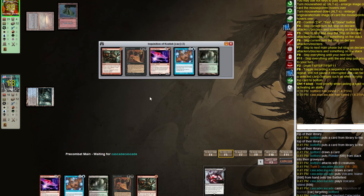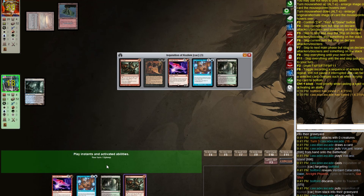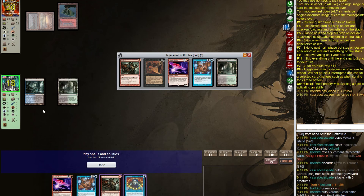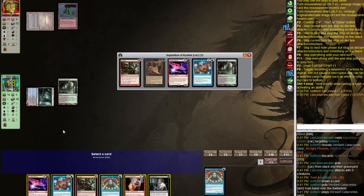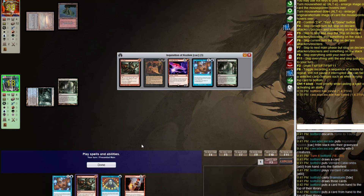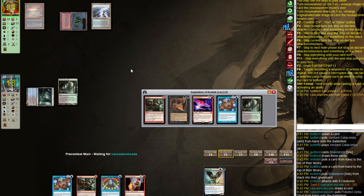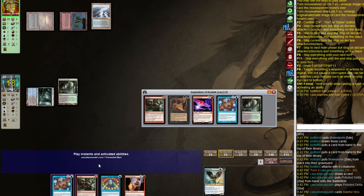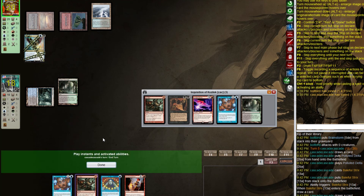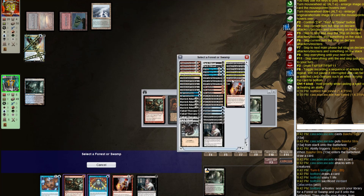It's kind of good that we hid our Brainstorm because they probably would have taken it otherwise. They take Hymn — that seems correct. Let's play the land first then Brainstorm. Let's put back Phoenix and Thoughtseize — I kind of want to play the Pirate Mansion next turn and draw that Thoughtseize. They play a Polluted Delta and Baleful Strix — yeah that's fine. We draw Thoughtseize and grab Blood Crypt.